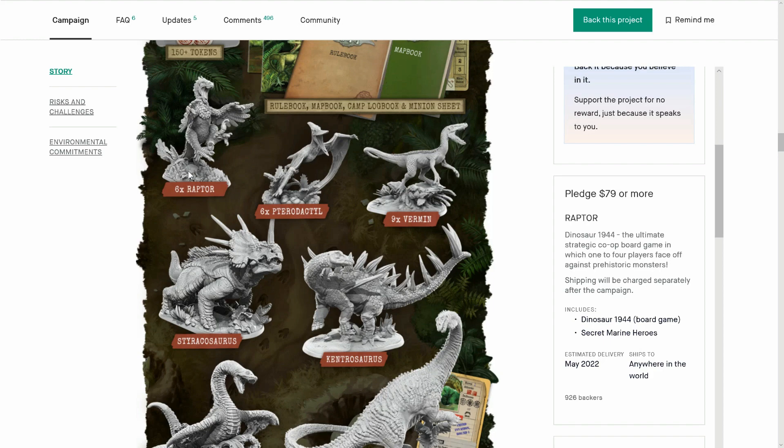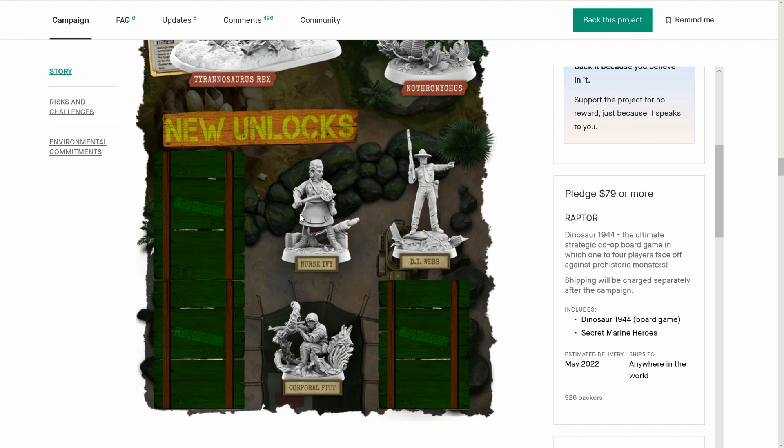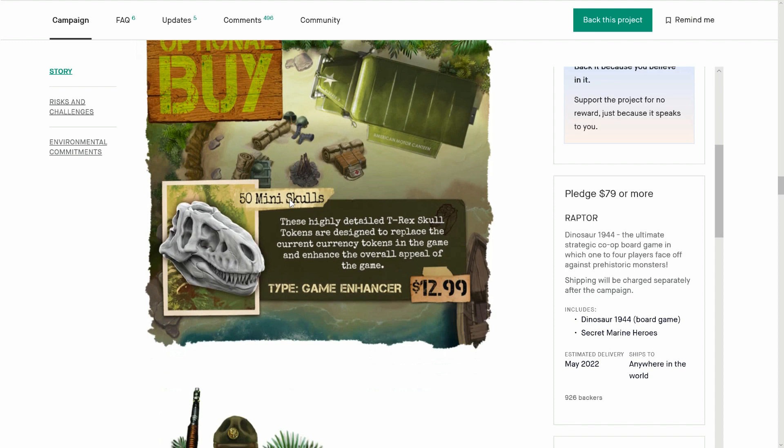The raptor — look, is this an egg? A raptor egg, maybe? Looking wicked. Some unlocks here: the drill instructor Webb standing on some battlements, looking great. Nurse Ivy — we like the burly look of her. And Corporal Pitt with his sniper rifle on a tree branch, looking great.